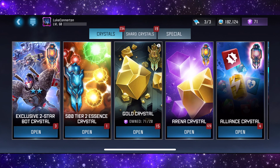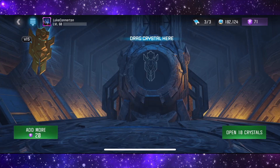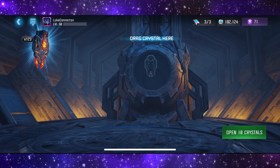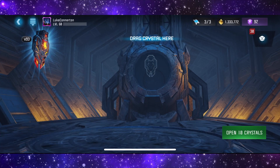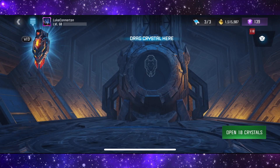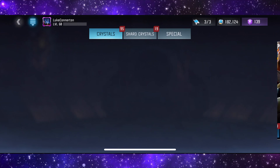Then we have the 500 tier two essence. We actually formed a scout - 15 gold crystals. 40k there followed by 50k. 123 arena crystals, let's get all these open. See how much energy we can get because I used a lot on the full energy refills for the Rebel Raptor event. 43 remaining, 33, 23, 13, and 3. 68 energy, 200k gold - not too bad. Four alliance crystals, let's open these.